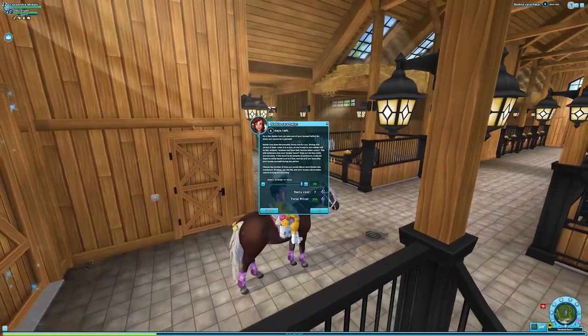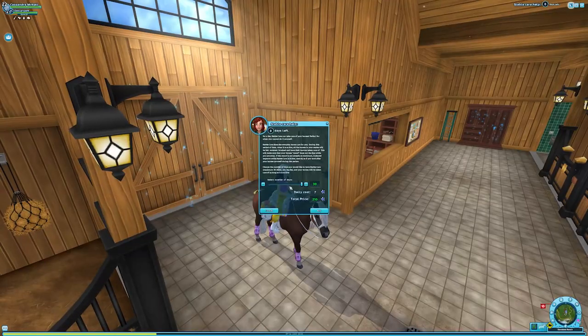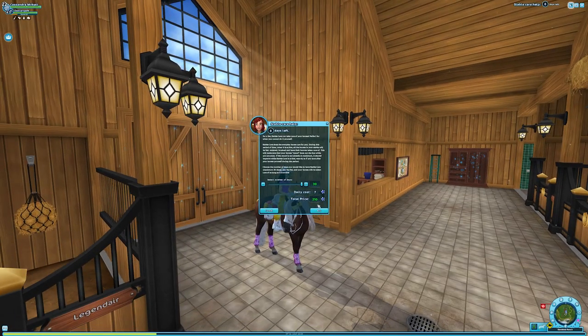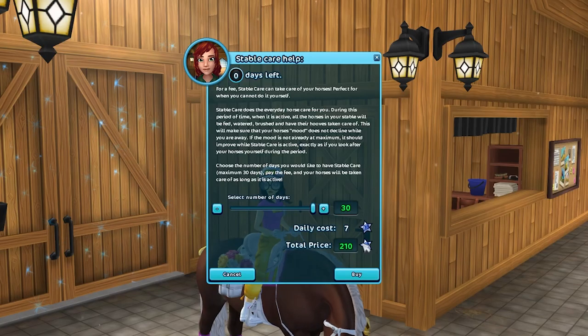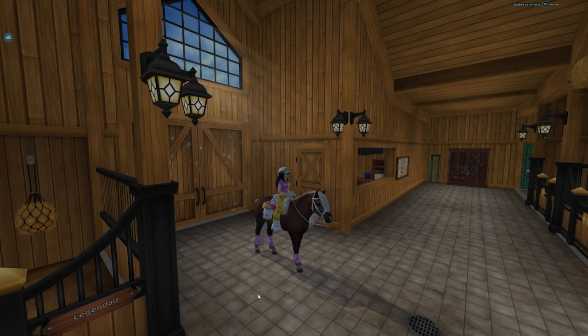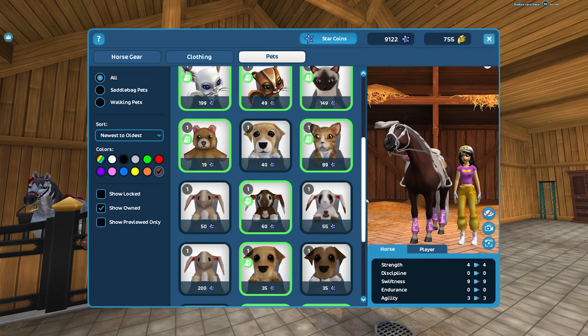The last thing - maybe questionably the most exciting - that I'm gonna spend my Star Coins on is stable care, because I realized my horses are really really sad and really really slow and it was starting to drive me crazy. If you buy one day of stable care you actually get two days, so you spend half as much over the month - instead of 210 Star Coins for 30 days you'd technically only spend 105. But since I don't log on every day I'm just gonna spend 210. Wow, the most expensive thing we bought today was stable care.